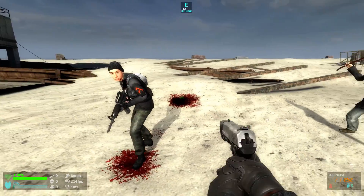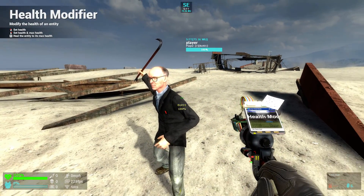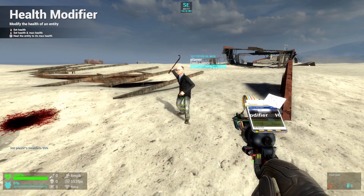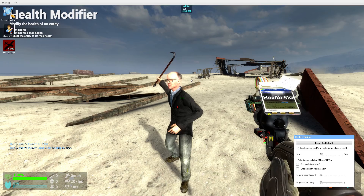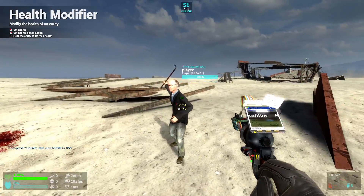So it works just like an NPC. If you are an admin, go up to a player and you can change their health by pressing mouse 1. But you can also change their max health, which doesn't show on the HUD up here, but players also have a max health — the HUD just doesn't show it.